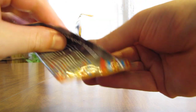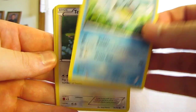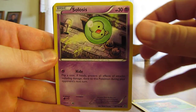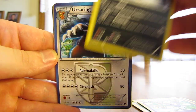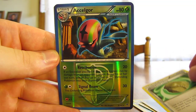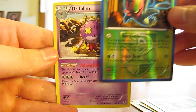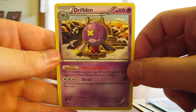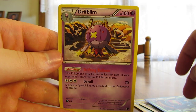Second pack here. We have Squirtle, then there's a Teddiursa, Solosis, Drifloon, Houndour, Ursaring, Iris, Root Fossil, Axew — wait, is that a rare? Yes it is. Rare Reverse Holo Axew. And the rare in the pack is a Drifblim, non-holo rare. So as far as the pulls from two packs go, I didn't get any holographic cards, just two non-holo rare cards, but I did get that Reverse Holo rare card as well.